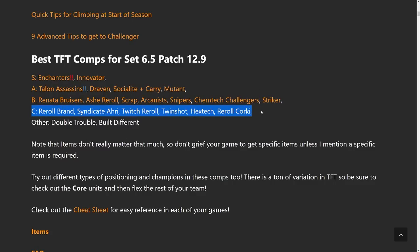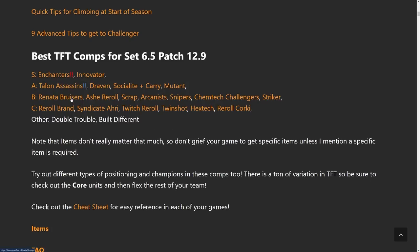In the C tiers, these are what I would call the do-not-plays. When I say do not play, that doesn't mean never ever play, but maybe play them in 1% of your games. So Reroll Brand, Syndicate RA, Twitch Reroll, Twin Shots, Hextech, and Reroll Corki or Yordles. They're just really lacking right now compared to all the other comps. Unless you get like 50 spatulas for them, I would just avoid them.